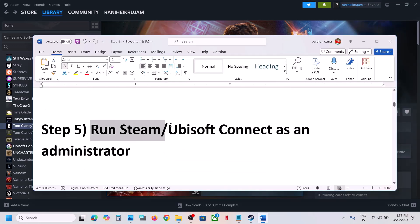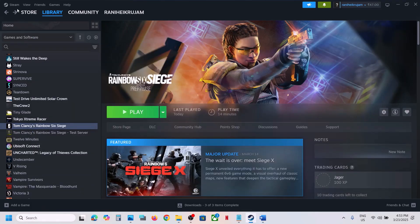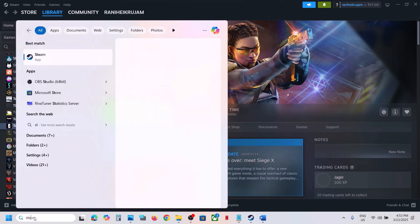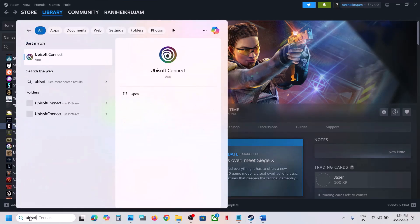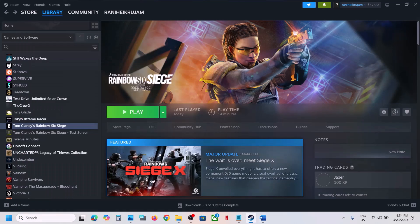The next step is to run Steam or Ubisoft Connect as an administrator. Close Steam, exit it, then type Steam in the Windows search box, right-click on Steam and click Run as Administrator. If you have the game on Ubisoft Connect, close it and when you relaunch make sure you run it as administrator, then check.